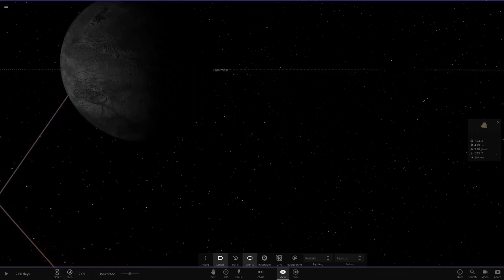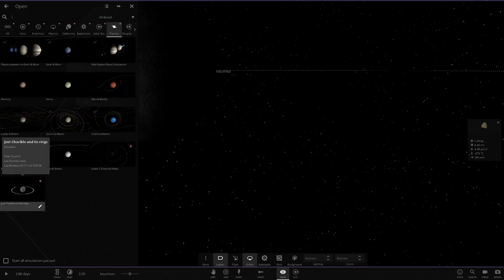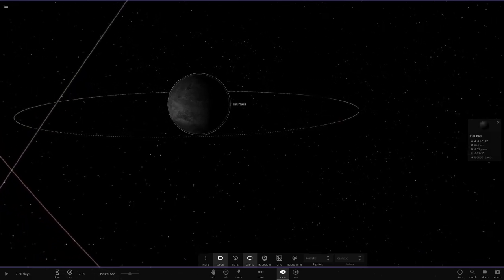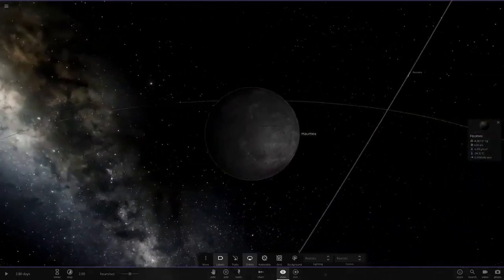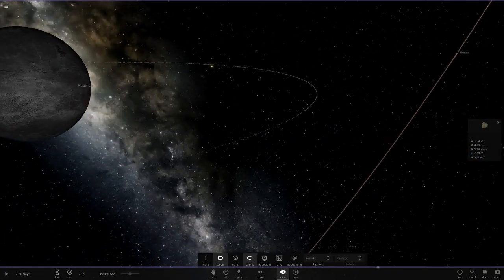It's just sort of like Chariklo's ring system actually. This little guy at the bottom left here also has its own little ring system, but so does Haumea. This is looking cool — I know it's not a big simulation, but it doesn't have to be to be nice. So yeah, here is Haumea with its nice set of rings.